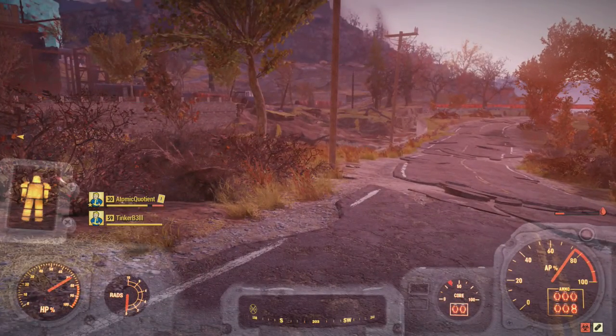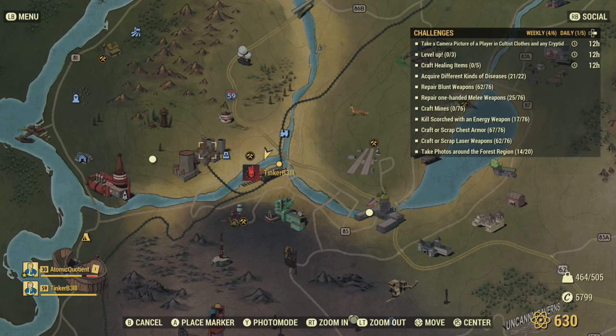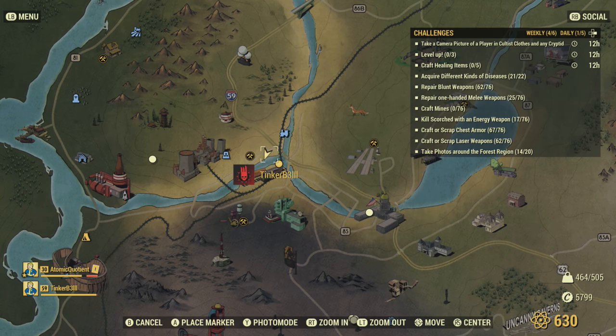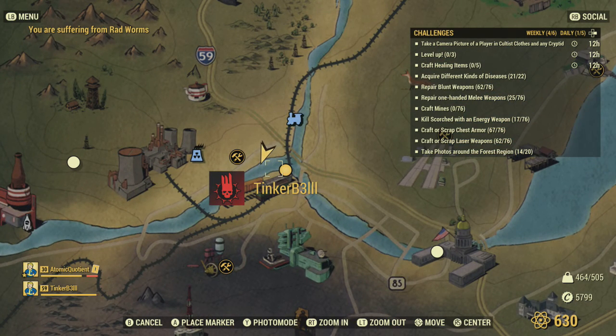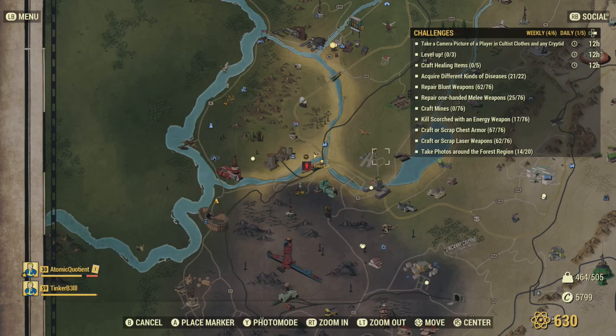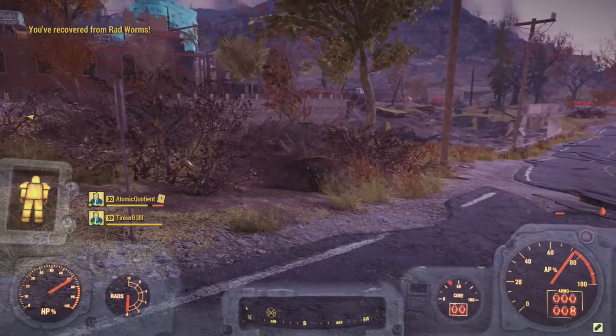So we're at this location where we're going to kill a Grafton Monster and then take a picture. Just come down by Poseidon Energy Plant — there's a Grafton Monster that generally spawns every 10 minutes or so. There's also a bunch of Snallygasters down there which will count as well, or you can find a Wendigo. But this one's probably the easiest.